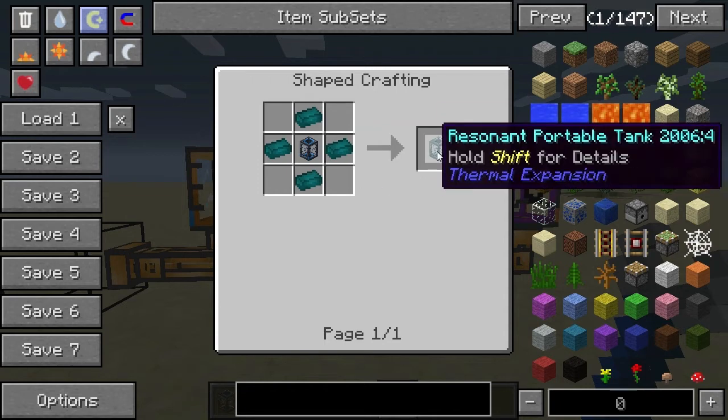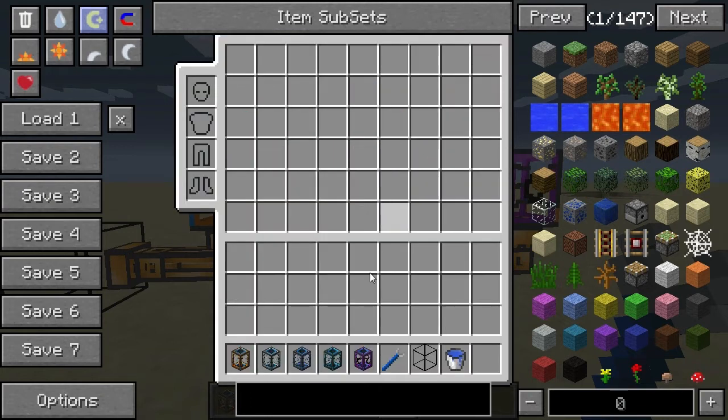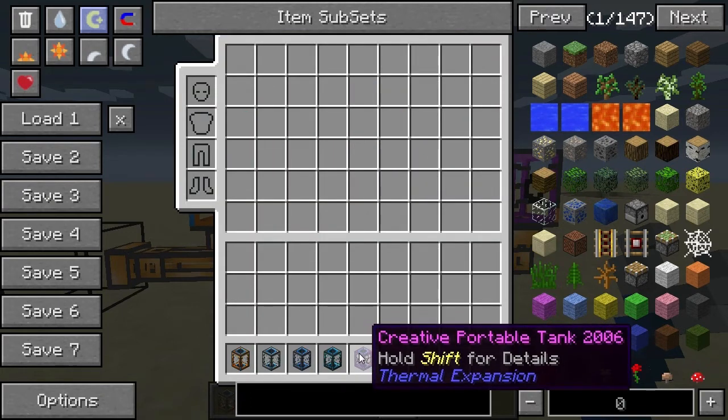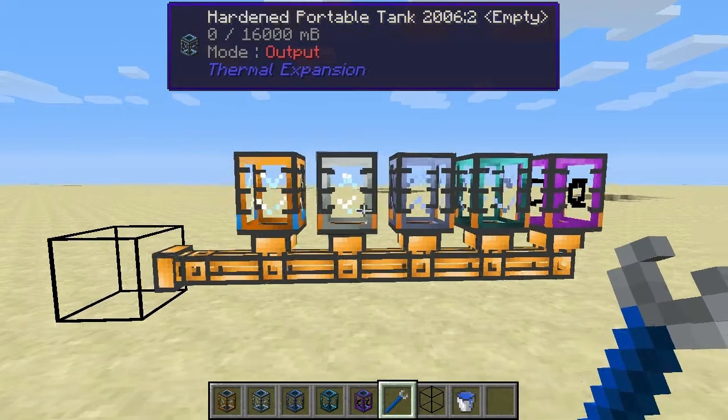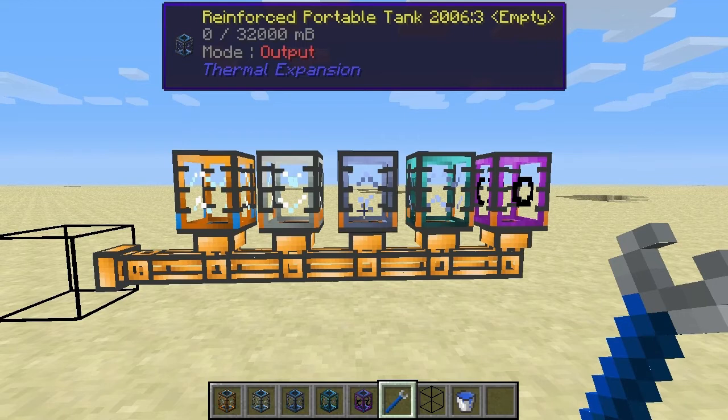The fifth tank is the creative portable tank. As the name suggests, this is one you can only obtain in creative mode — it does not have a crafting recipe, so you can only spawn it into the game.